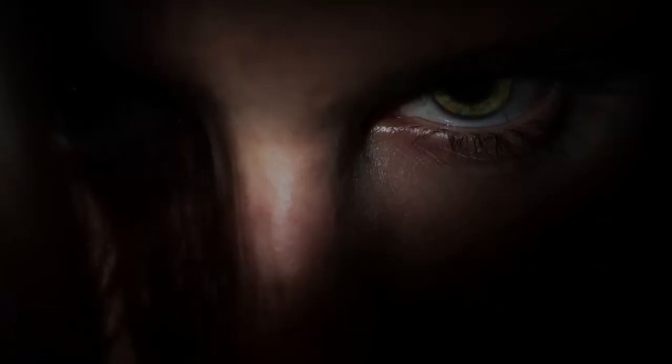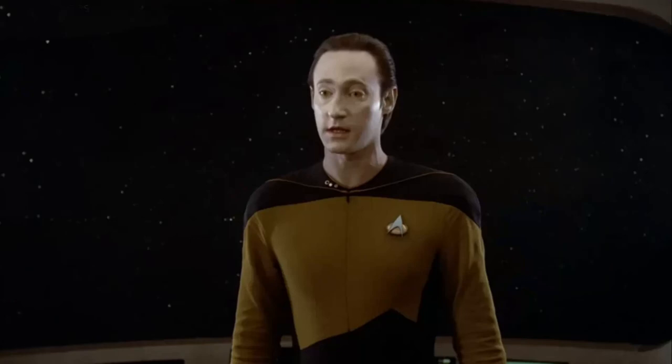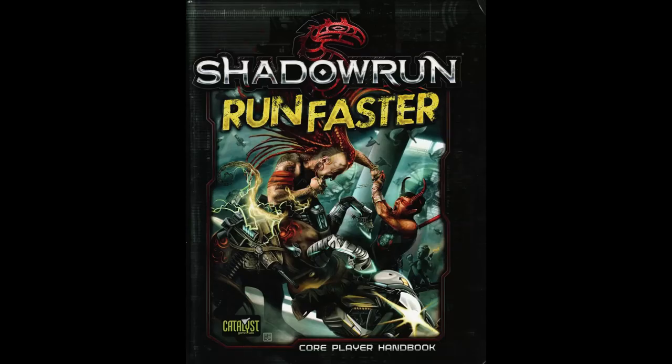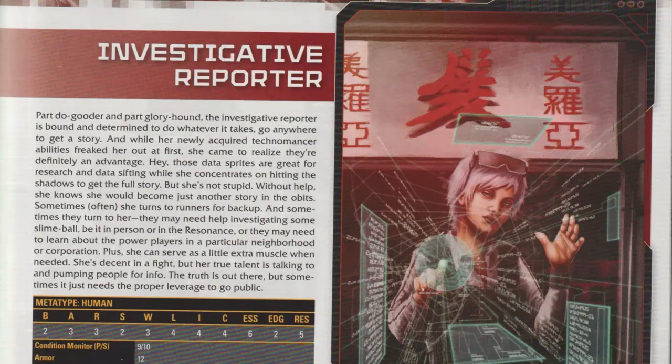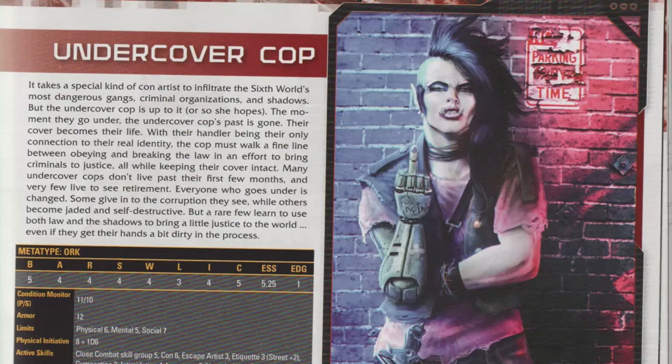You get yet more archetypes in Run Faster. So if you're not up to building a character — maybe it's your first time playing Shadowrun, or maybe you're just in a rush and have a convention game coming up — starting on page 160 of Run Faster, there are pre-generated character builds you can use directly or as models for your own build. There are things like a combat medic, investigative reporter, rocker, undercover cop, and lots more. This is in addition to the sample builds available in the Core Rulebook.